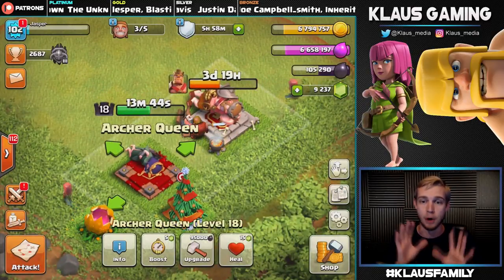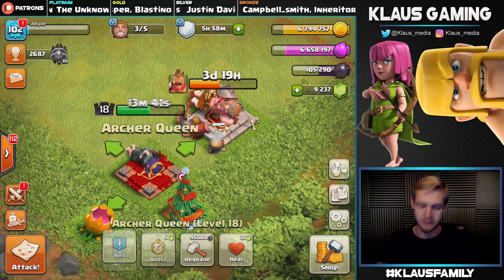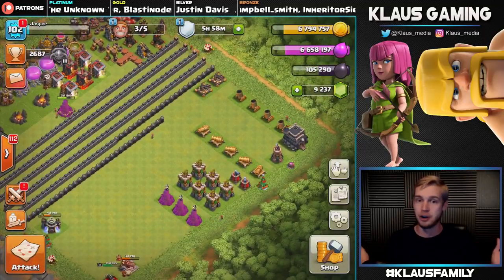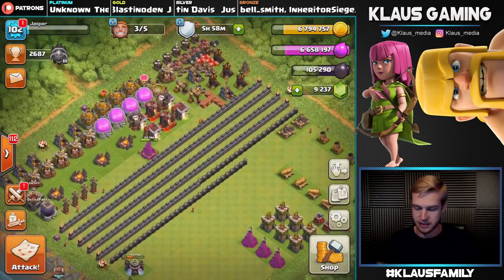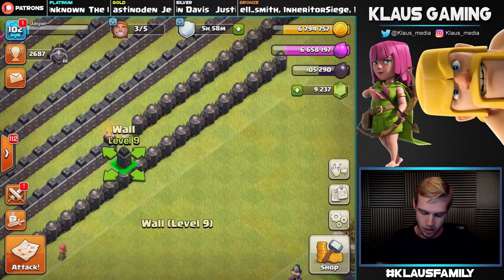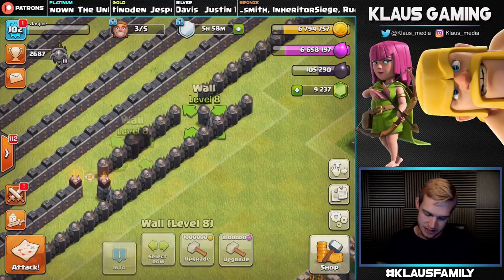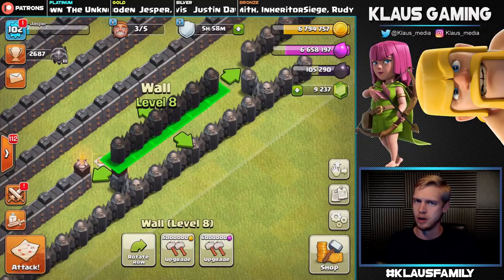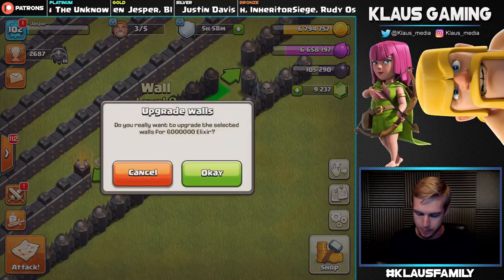Both the King and Queen are going to be upgrading at the same time — that's wonderful. We need to spend Elixir and Gold. I don't have anything to spend Elixir on since we've done all the Elixir upgrades, so let's spend all of our Elixir on walls — that's going to be six million Elixir on six wall pieces. Let's do this — three, two, one, bam!